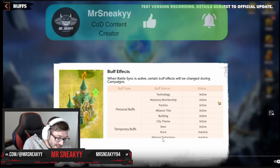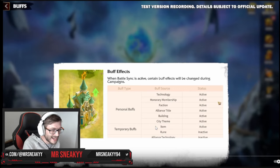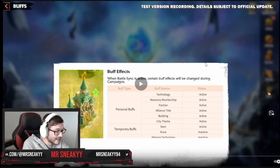However, alliance technology and runes for the account do not work. A rune is something you've picked up from the Hydra or Behemoth — if you have a legion attack buff that is inactive, that does not work, and neither does any alliance tech, because this is in a different zone. Village buffs and extra elixir healing don't count either, and behemoth levels do not count towards this game mode.